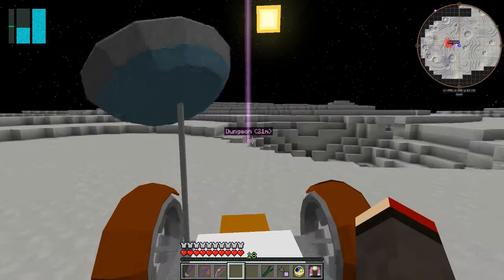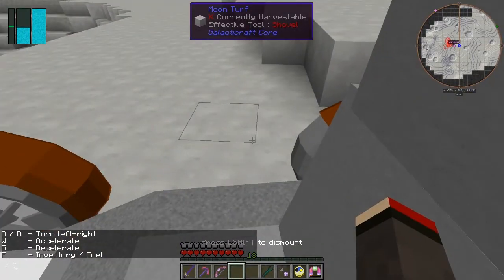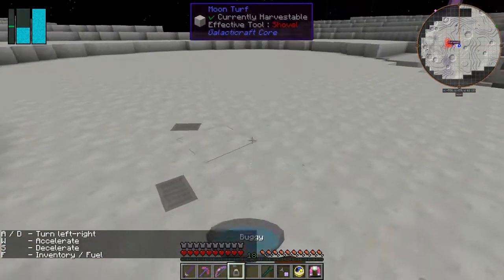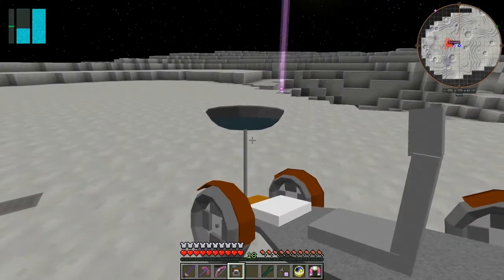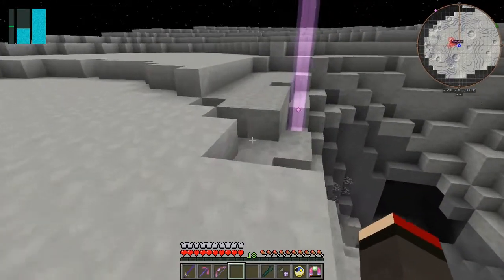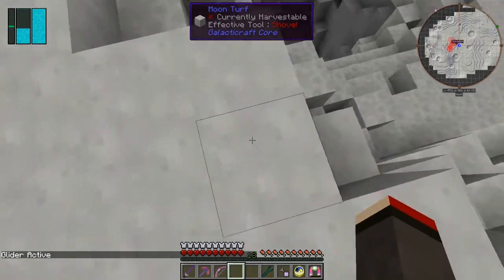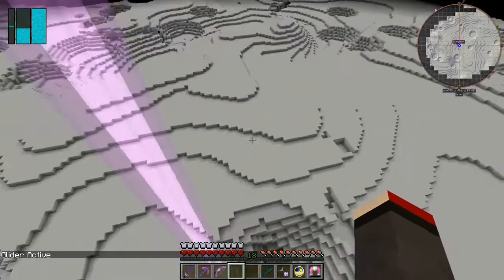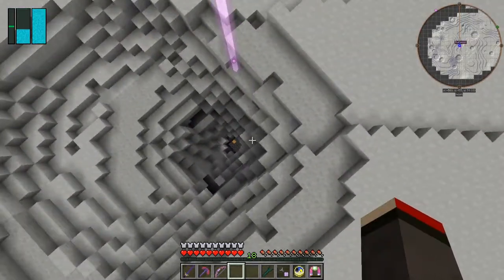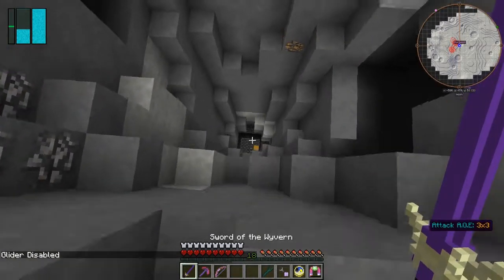Let's press S to stop and get out with Shift. We can break the buggy to pick it up again — let's put that away. The other way to travel is with the glider — press G to activate it, then press Space a few times. Look down for Space — one, two, three — and with the jump boost, holding W you can fly quite a reasonable distance. This is what the dungeons look like. I haven't been down this one but I wasn't sure whether they existed on this moon.